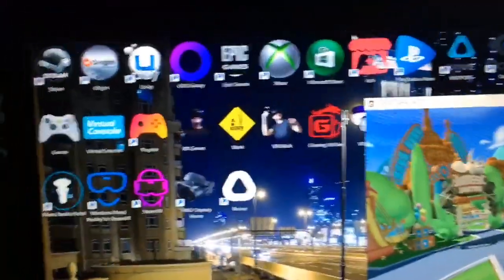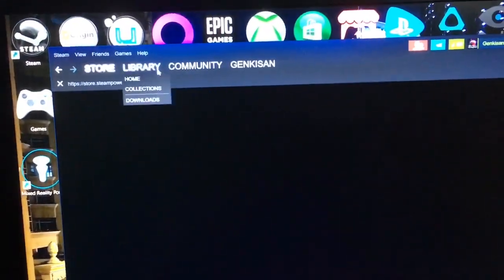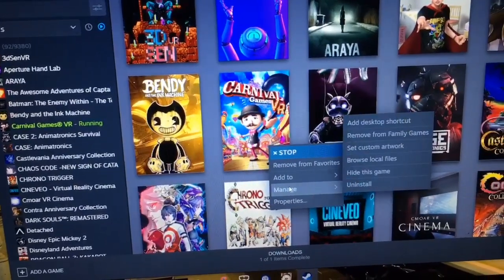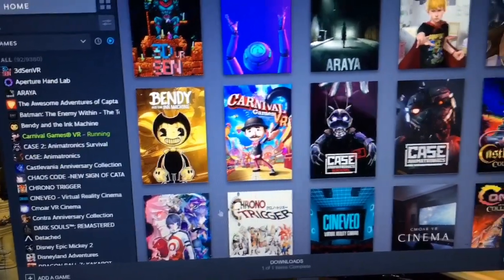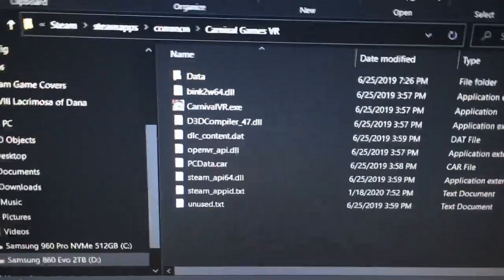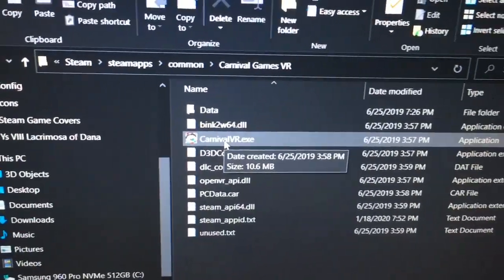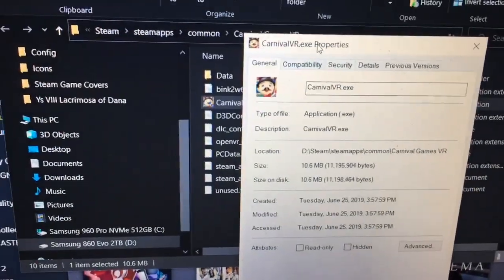What you need to do is go into your Steam client, go to Library, find your game, and right-click on it. Go to Manage and then Browse Local Files. That's going to take you to the install folder. From here, you're going to right-click CarnivalVR.exe — the executable — go to Properties, and then go to Compatibility.